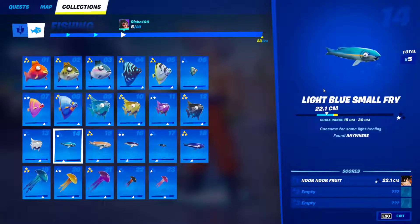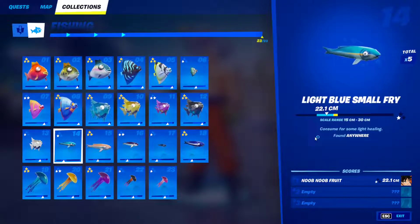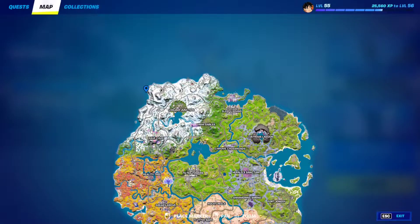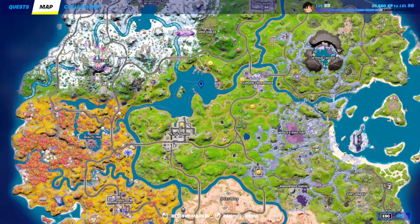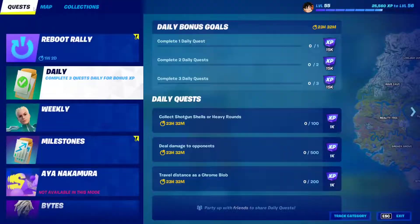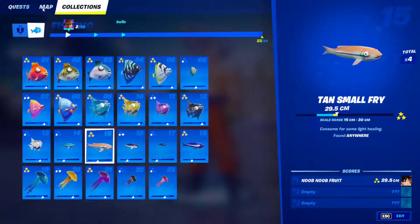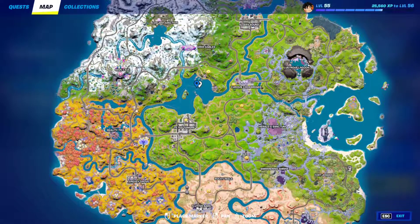Fish 14: The light blue small fry can be found anywhere but cannot be found inside fishing holes. When you fish, aim for clear open water — not fishing holes — until you get the small fry. Fish 15: The tan small fry follows the same principle — aim for the blue open water, not fishing holes, and keep fishing until you get it.